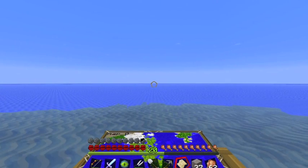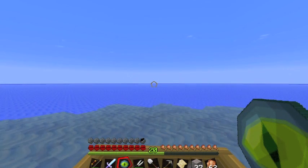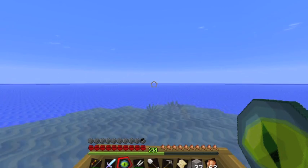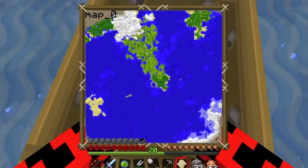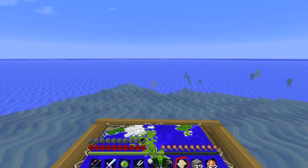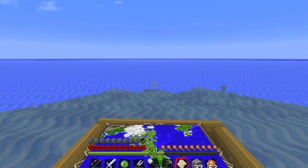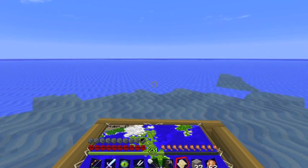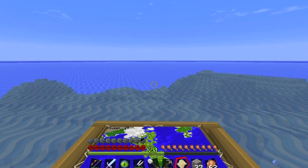I ran tests from several locations and I wrote down all the coordinates. The reason you want to take care and use only a few eyes of ender and write down the numbers, and be careful about it, is that they do disappear sometimes — they go back into the end, and that's not a good thing. So I am going to now show you how I use those coordinates to triangulate. This might be boring for some of you — I apologize in advance. But for some of you it might be a new concept, so I'm going to try to show you on paper exactly what is involved. Then we're going to try to go to that location and see if we can find ourselves a stronghold.